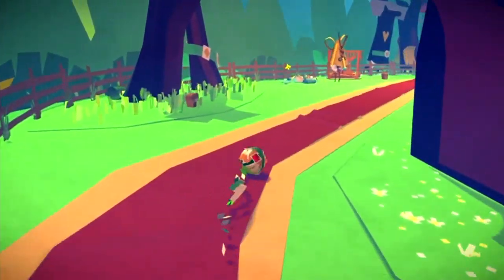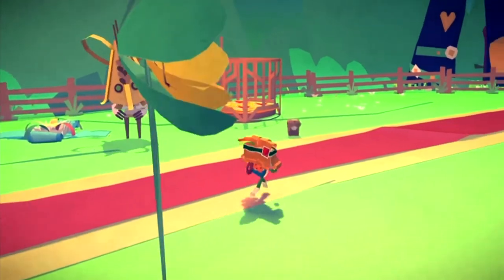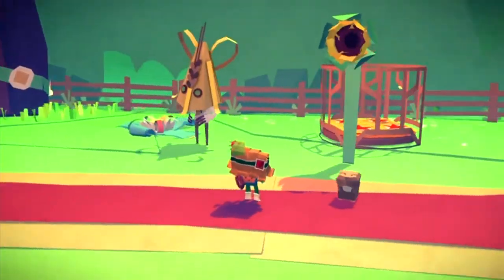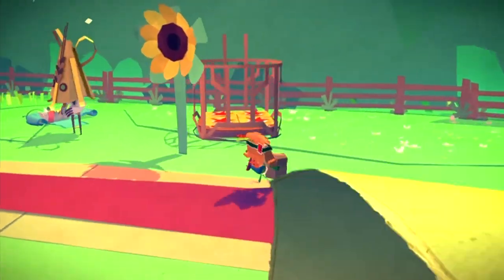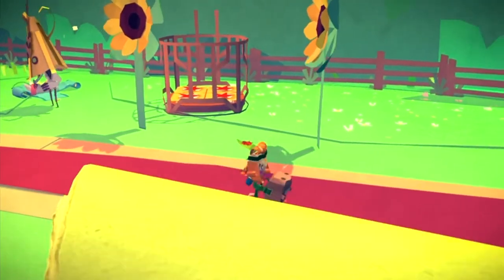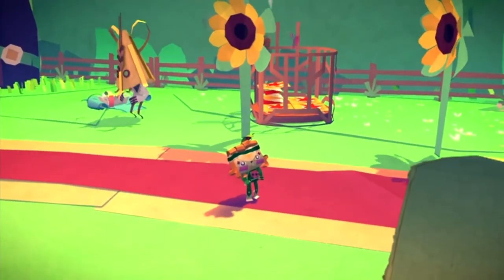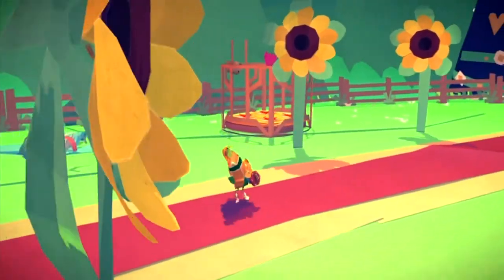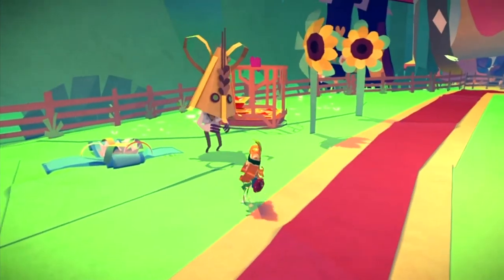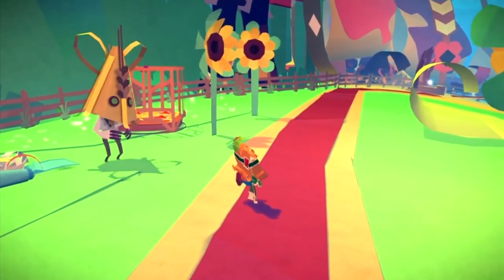Once you've done that, head this direction towards these trees and you will see a character stood next to a cage. He will also have a blue present next to him, and the special condition is that you need to grab three gophers from around the area and chuck three of them into the cage — it's supposed to be an exercise cage. Once you've chucked three of them inside, you will have access to the blue present.